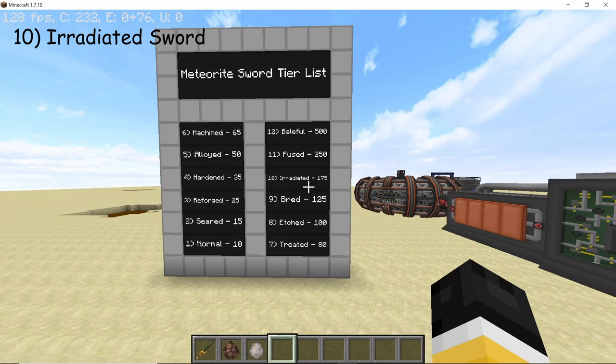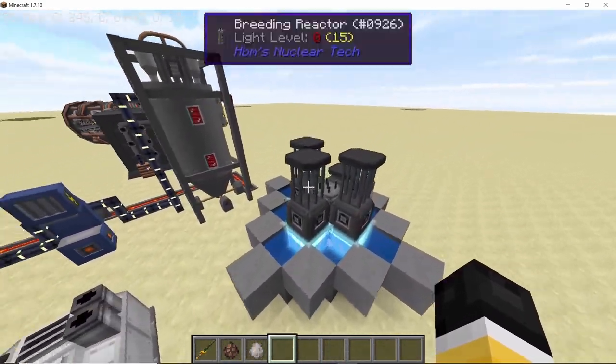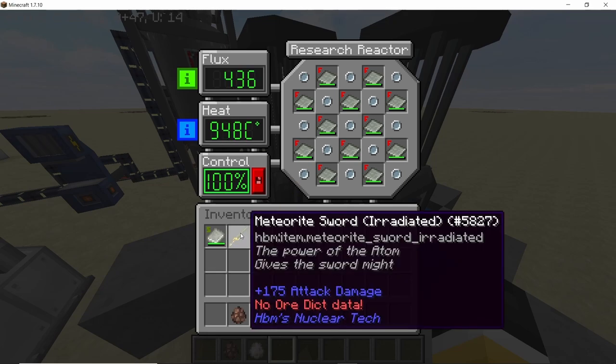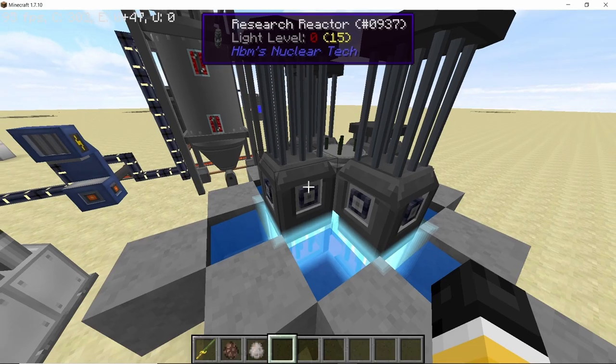For our tenth variant we have the irradiated version, dealing 175 attack damage, and for this we will need the research reactor itself. With the control rods raised up, place the sword in the research reactor and you will convert it into the irradiated variant dealing 175 attack damage. What's important here is that the control rods should be raised up.